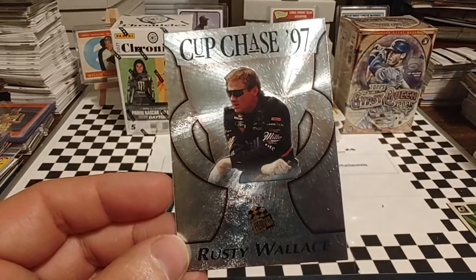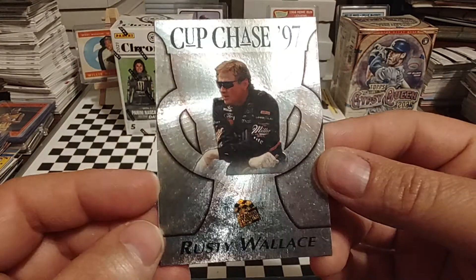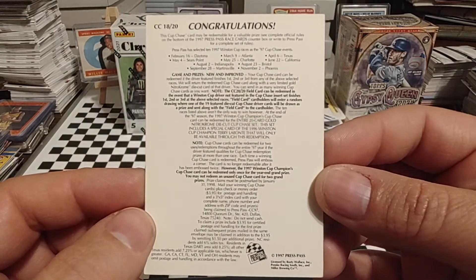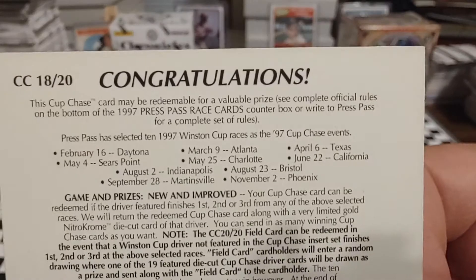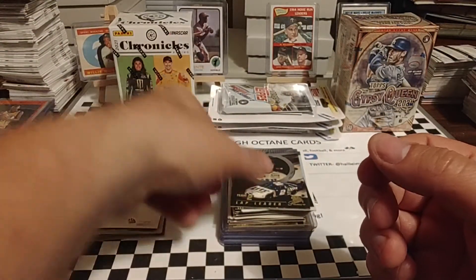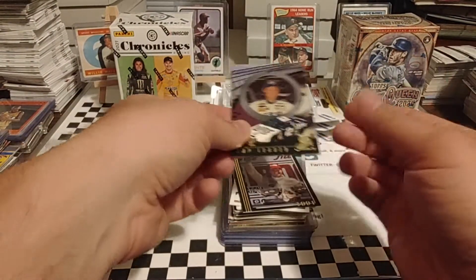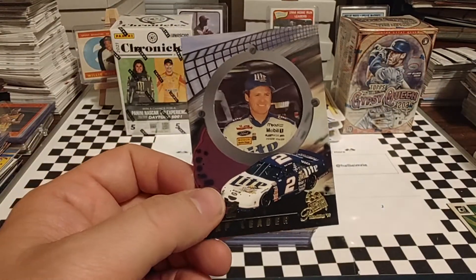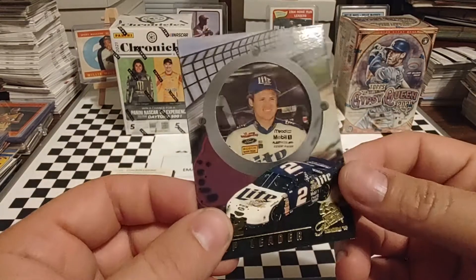Press Pass in 1994 — this is 97, but in 1994 they came out with Cup Chase. They may have had some in 93. It was really one of the first interactive games. If your driver won one of the races on this card, then you could redeem it for a set of cards. If he won the championship, you could get an additional set of cards and a race-used card or a relic card or something. I got one of Tony Stewart in 2005.